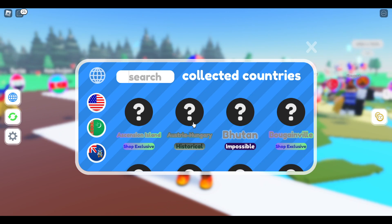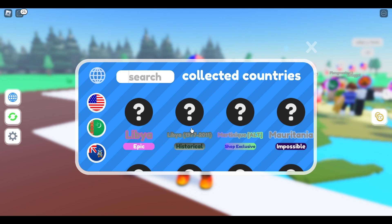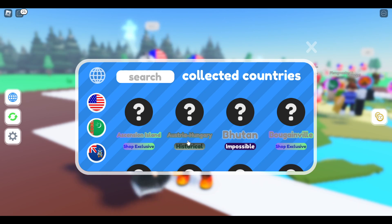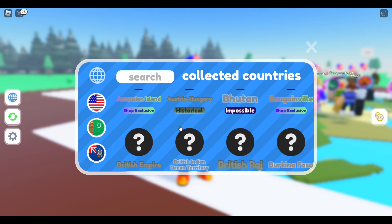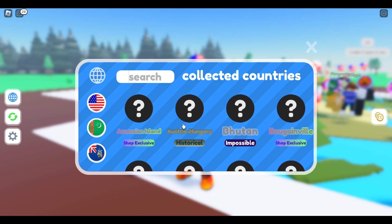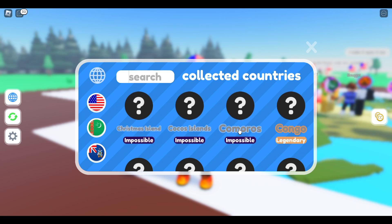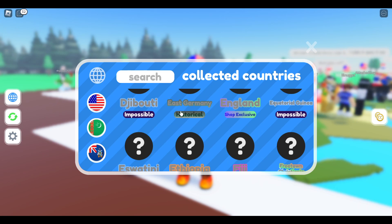As you might have also seen, there's a new rarity for historical things. These are all like the empires and old versions of countries. So we've got Austria-Hungary, the British Empire, British Raj, and East Germany.